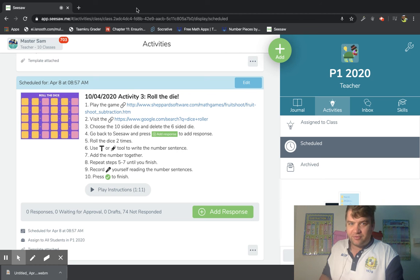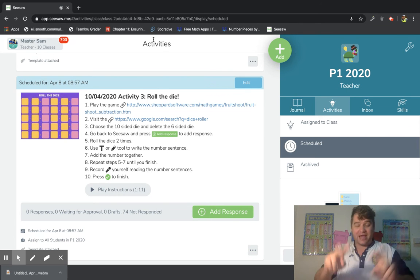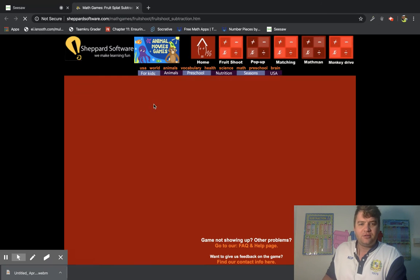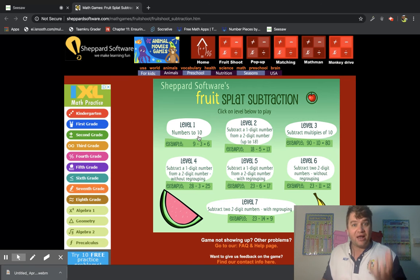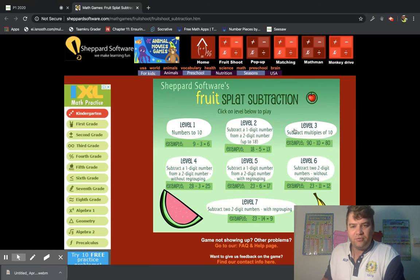Good morning everyone. This is your last math activity for our online learning and we're going to play two games today. Step one: play the game — this will be fun! It's up to you — you can play level one. Level one is what we should play, but if you want to try a harder level, you can. Make sure you can play level one first.